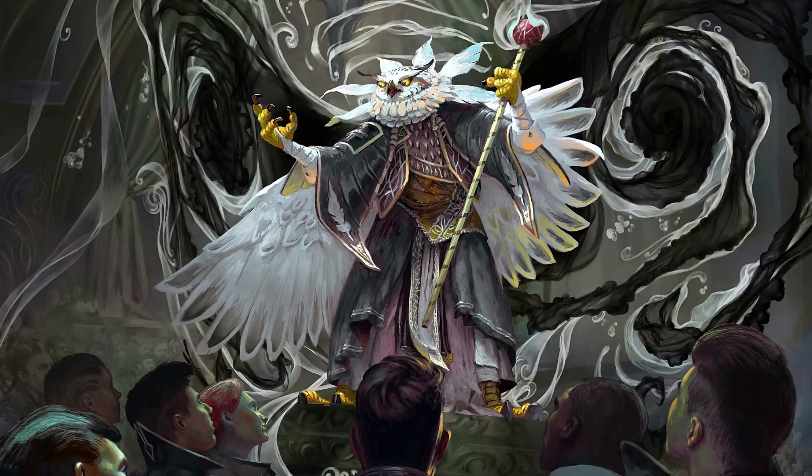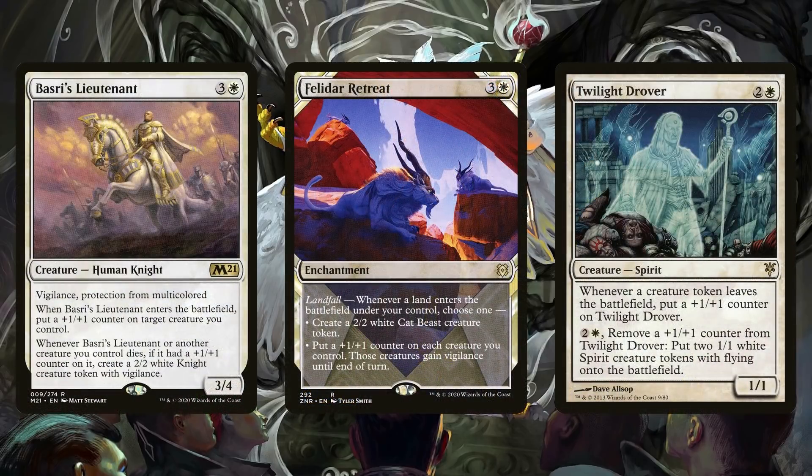There are also cards that synergize not only with creating tokens but with plus one plus one counters. In white, I like Basri's Lieutenant, giving you an insurance policy for all your creatures that have plus one plus one counters — super easy to give them counters. Felidar Retreat can create tokens but also pump your entire team with plus one plus one, synergizing well with Secure the Wastes. Twilight Drover works with plus one plus one counters and creates tokens too: whenever a creature token leaves the battlefield, it puts a counter on Twilight Drover, and you can remove that counter to create two white Spirit tokens with flying. You can create these engines of creating tokens, pumping them up, getting rid of them, and creating more — and that's just in white.